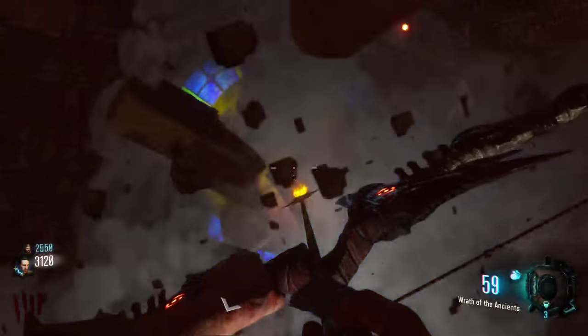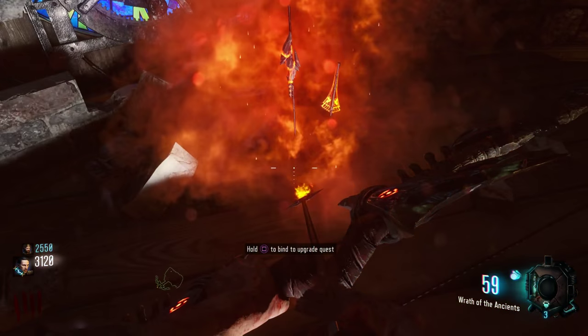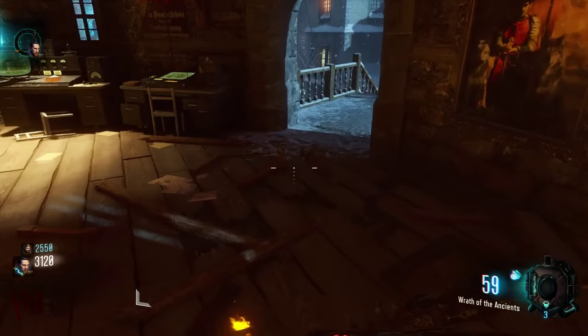The first thing you need to do for the fire bow is go up to the bell tower and shoot the fire emblem on the wall in order to acquire the bow and arrow piece — that is how you start the quest for the arrow.